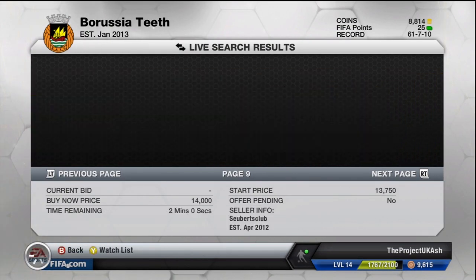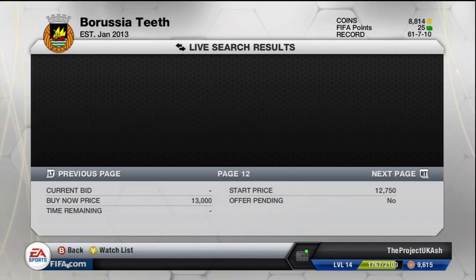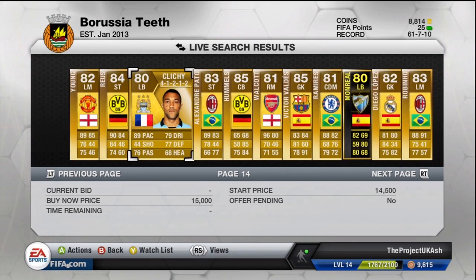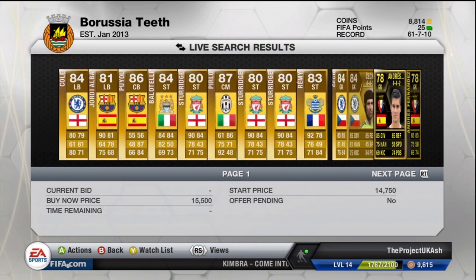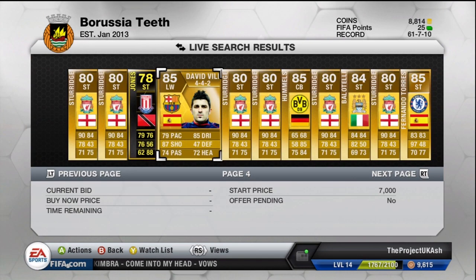Let's get into the steps really needed for this kind of method to work. First off, the things you've got to type in: the criteria is gold, then go for the good formations — 41212, 442, or 433 — and then put minimum price 7000, maximum price around 30-40k.